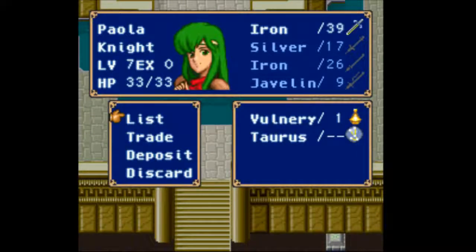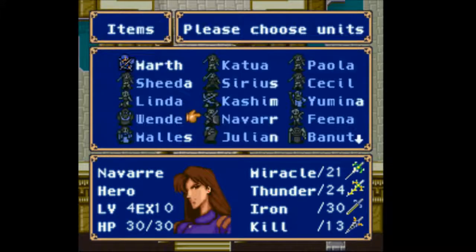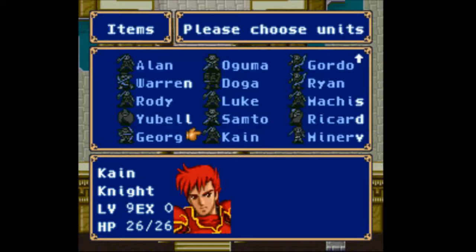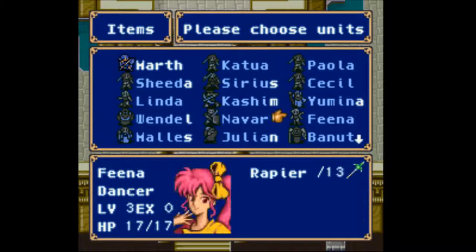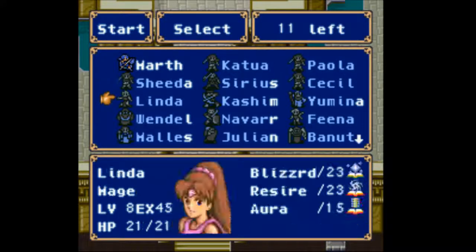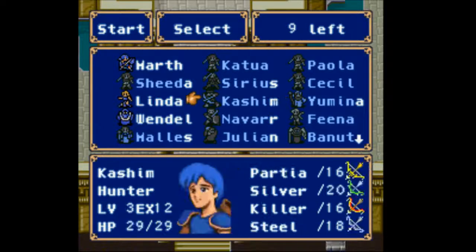Some other mages scattered all around here — elfire mercenaries with iron swords. These guys are pretty much nothing. Swarm bishops, those are annoying. Killing sword mercenary, he's pretty threatening aside from his low attack power. Beyond that there's really not too much threatening going on with this map — a lot of mages, but if you have high resistance you'll be fine.